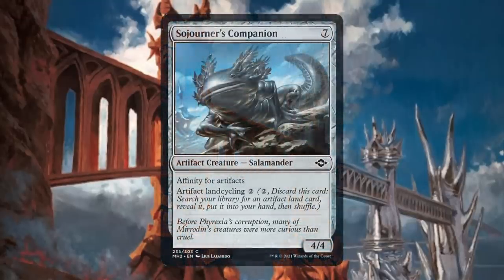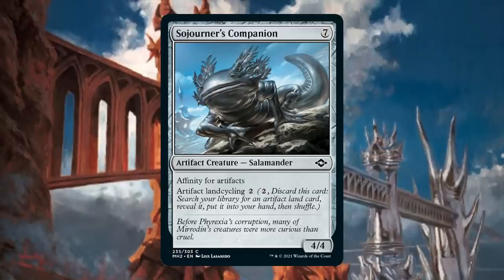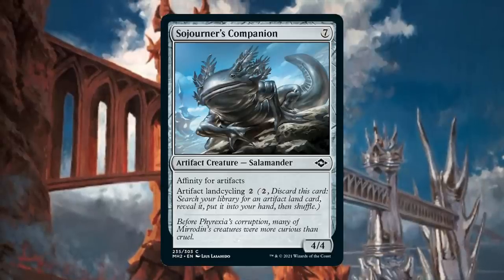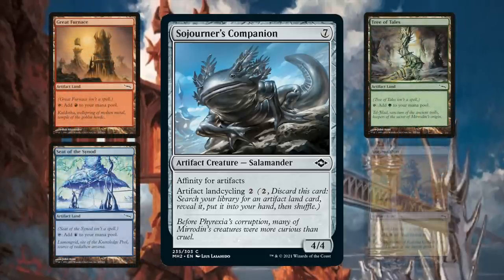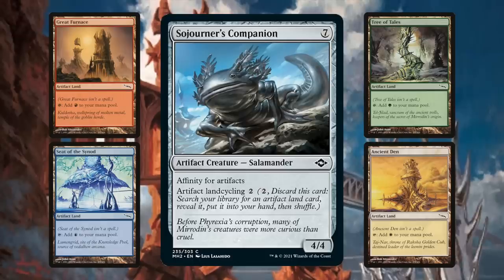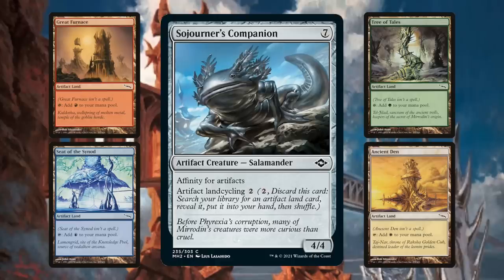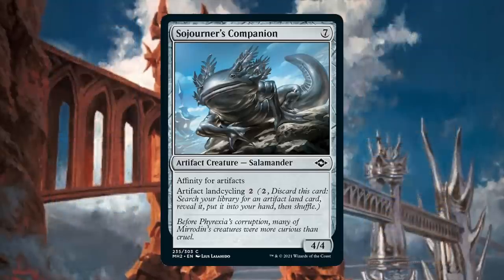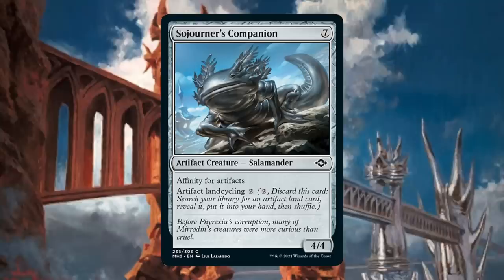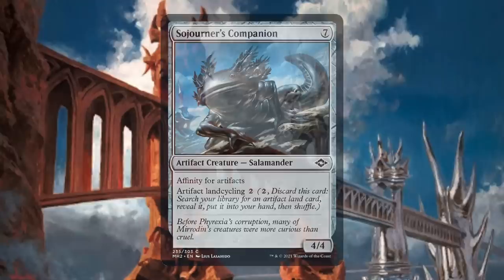Now the deck has been given a strictly better Myr Enforcer: Sojourner's Companion has all of that, plus the ability to land cycle for artifact lands — the very lands you run and often need fixing from, given Affinity itself is a deck running 4-5 colors. Affinity was already a powerful deck in Pauper, and small advantages can go a very long way. Sojourner's Companion helps make Affinity lists ever so more effective and reliable, and when paired with the next set of commons from Modern Horizons 2, may make this little Atog the real broken design to come out of the set.